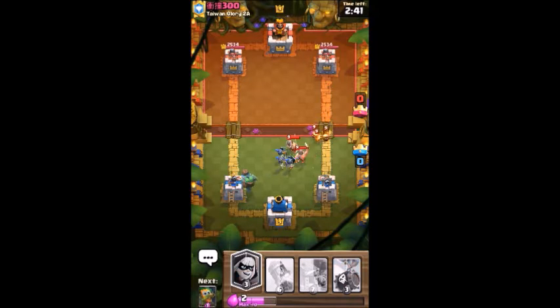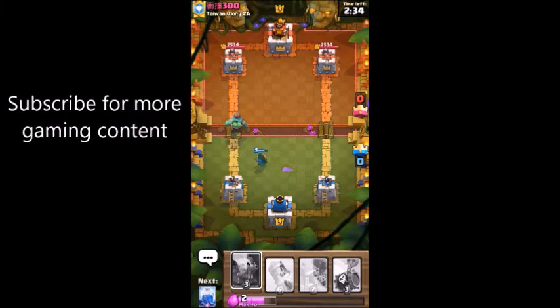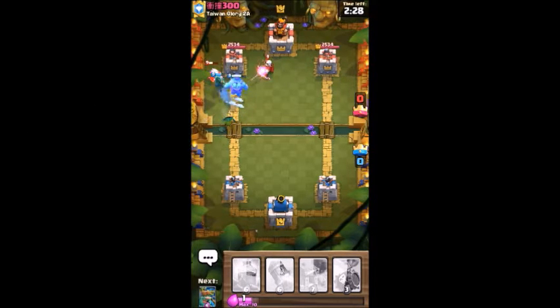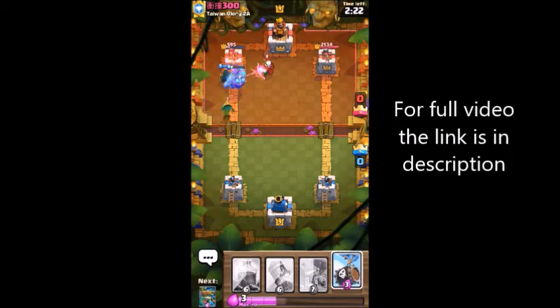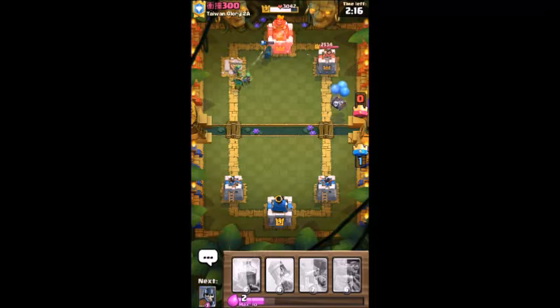Fire spirit is going to take them easily. Bandit, come on, help a little bit — yes! Bandit is also there for backup. Let's use the dark goblin here — and magic archer, not again! Okay, we are going very great there and I think I have taken this tower really very easily. Now let's start pushing from the right side.